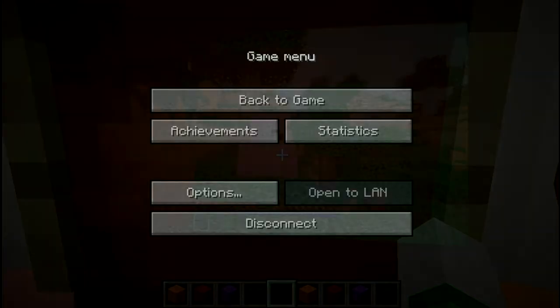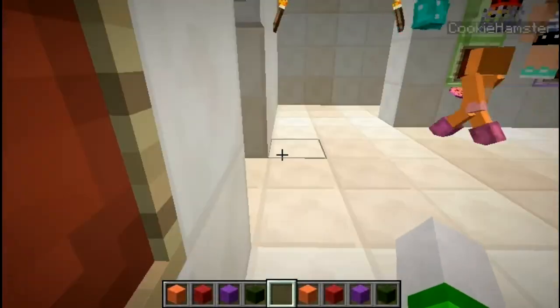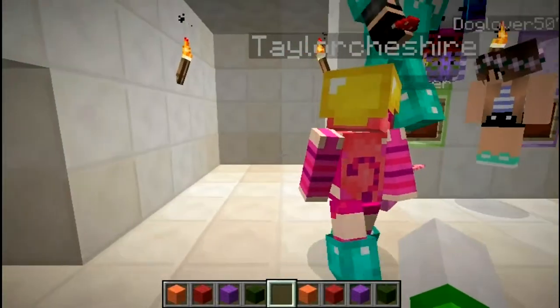We have Taylor Cheshire, who took a picture of themselves with an awesome texture pack in a survival world. I don't know what the texture pack is, but I love that the experience bar has sparkles and the grass looks really cool. Thank you so much for the picture — I like seeing what you guys do in your free time in your survival worlds.